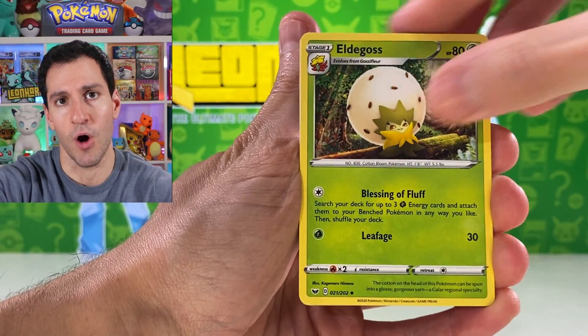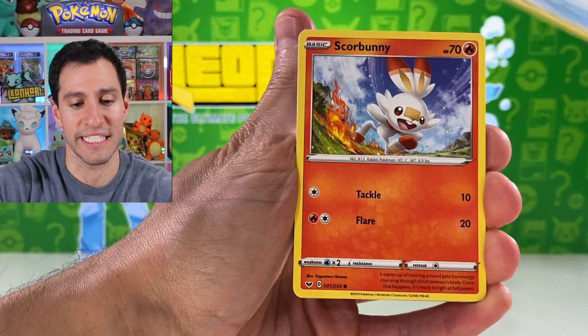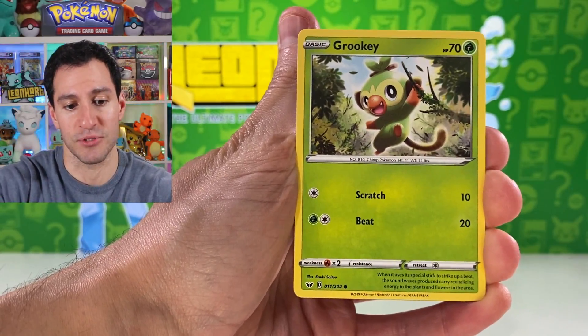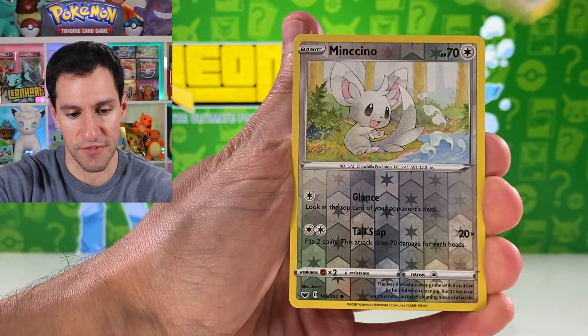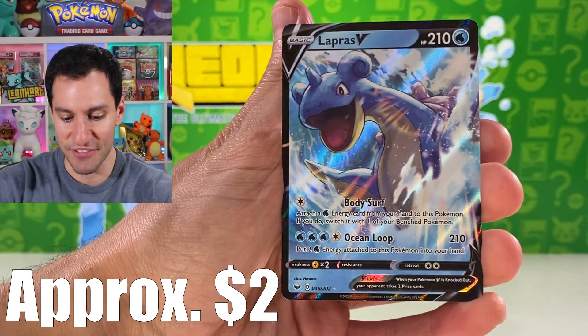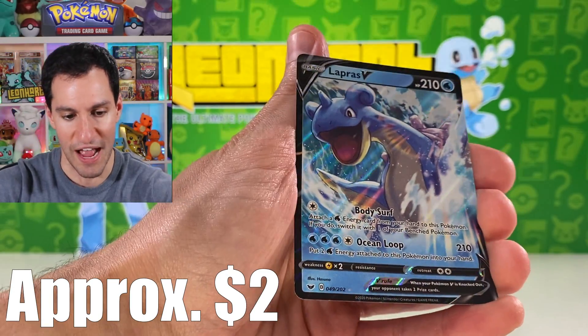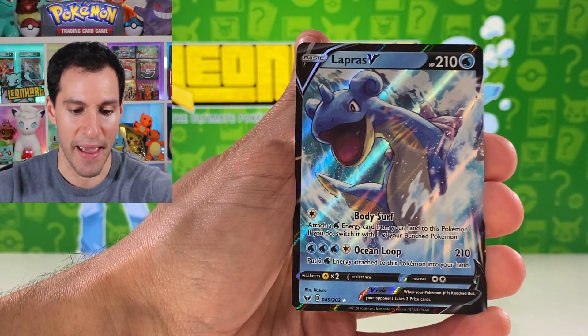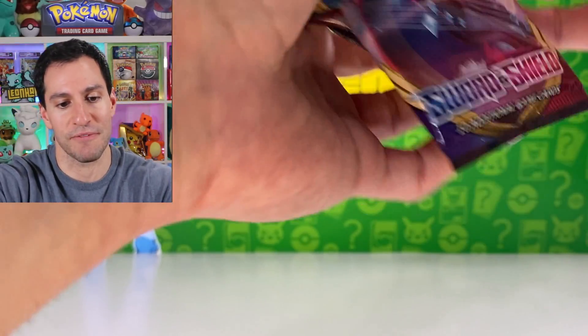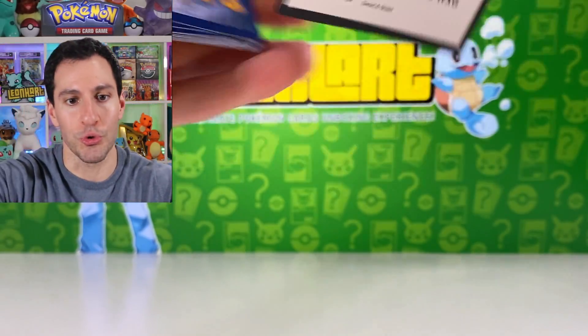There are actually lots of products coming out this week and I'll be opening up every single new Pokemon TCG product. There will be a new product opening tomorrow, and then there's Saturday's video. Lapras V — I love the artwork for this one because it looks like it's hand drawn, which is pretty cool. Not worth too much, but I'll take it for the ultra rare.